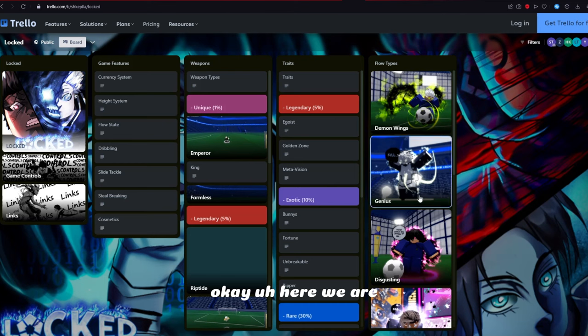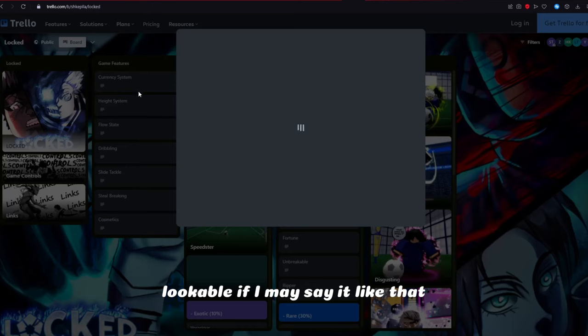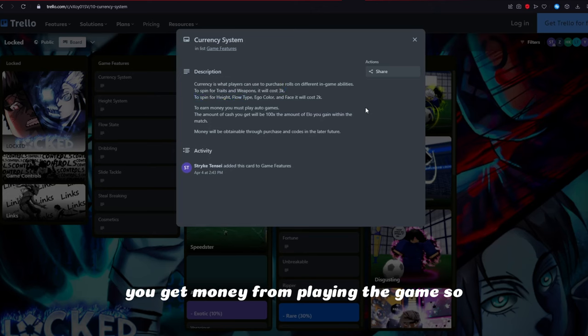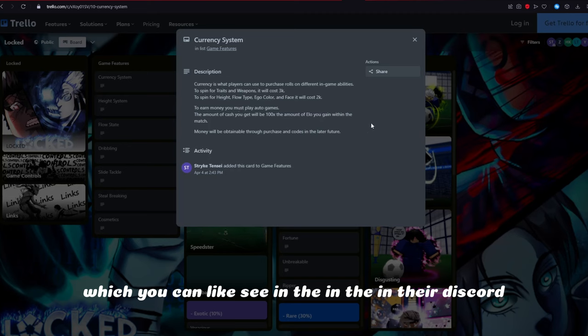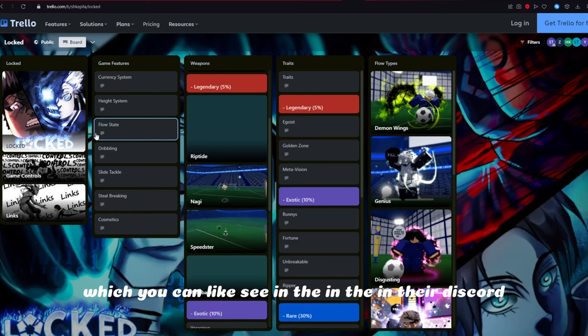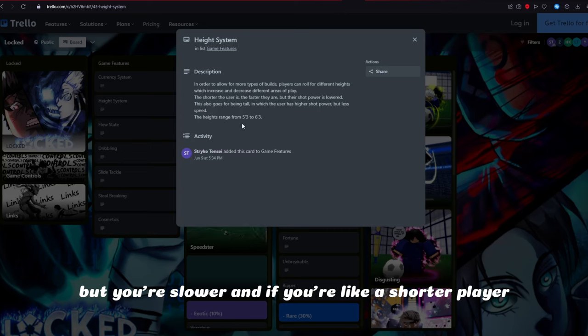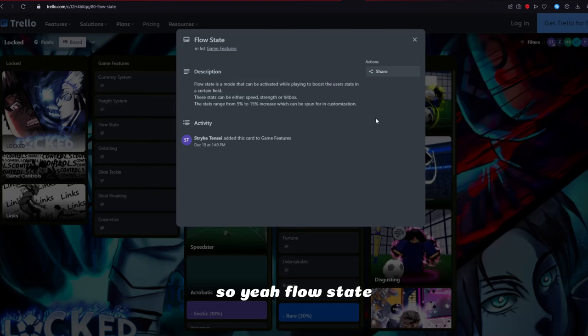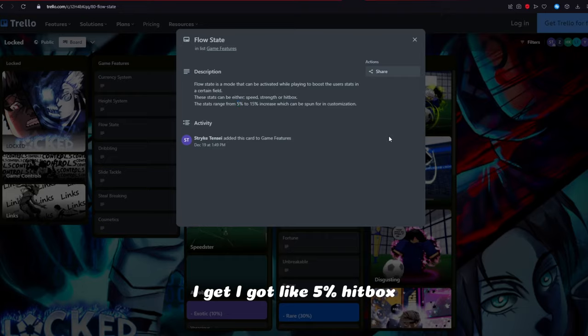Let's go into the Trello and explain everything. The currency system: you get money from playing — winning gives you money, and it's based on your position, so if you're a striker and you score goals you'll get cash. There are also daily boosts you can see in the Discord. Height system: taller players have more power but are slower; shorter players are faster but have weaker shots. Low stat gives you a boost in hitbox, speed, or power from 5% to 15% — you need to spin for that. I got 5% hitbox.